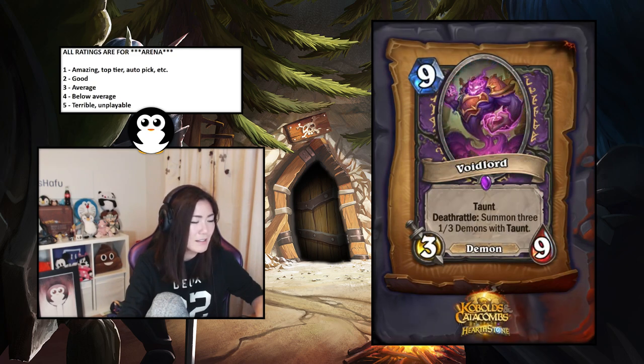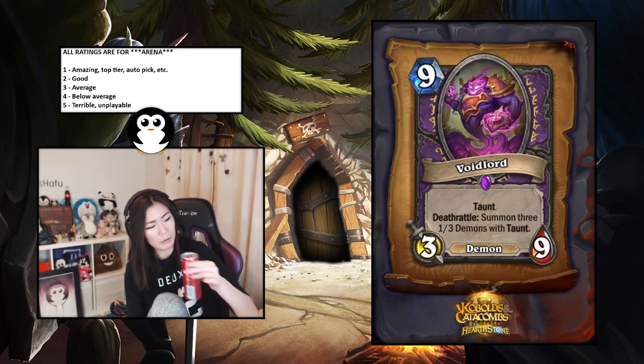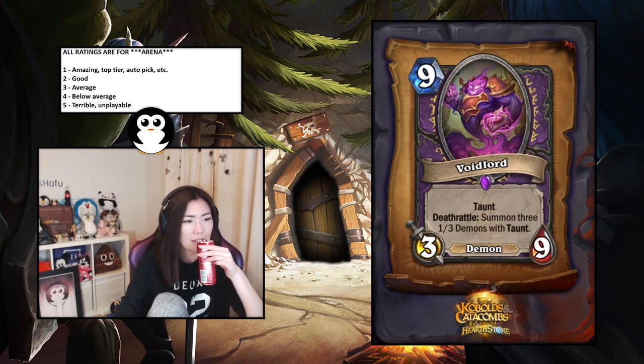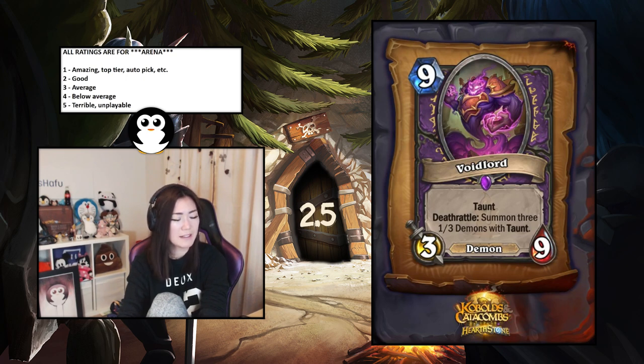Voidlord — taunt, deathrattle: summon three one-threes with taunt. It's nine mana for a three-nine plus three Voidwalkers. For three more mana than Ancient of Blossoms you get one more HP and three one-three taunts. I'll say 2.5 — it's probably better than average but not top tier. If it were a four-nine it'd be insane, but it gets cleaned by AoE and if it gets hard-removed you're kind of screwed.